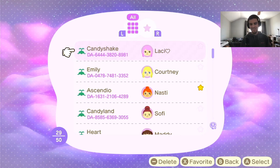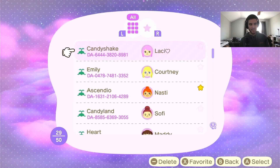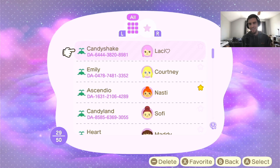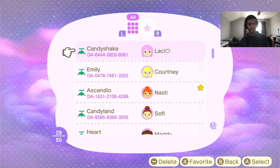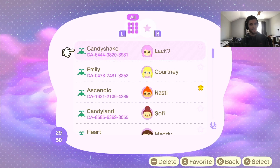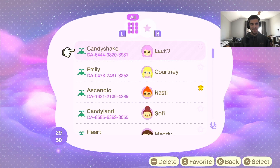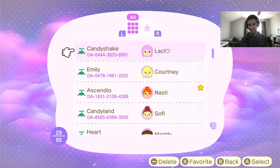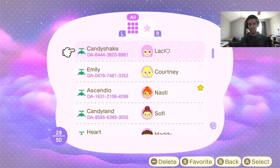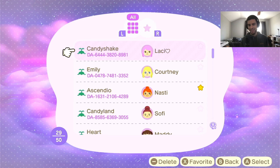Hello everyone, welcome back to another Animal Crossing New Horizons video. In today's episode, this is the next installment of my dream series and today we're going to be heading to Candy Shake, which is Twinkle Crossing's island. I'm very excited to come here — you can see the dream address right at the top of the screen. I'll admit I recorded this video once before and had some computer issues, so we're trying again today, and I'll try to act as surprised as I can.